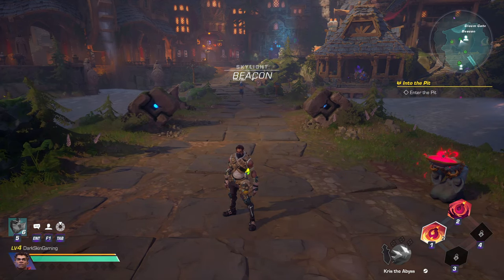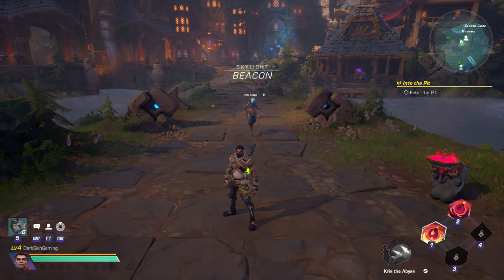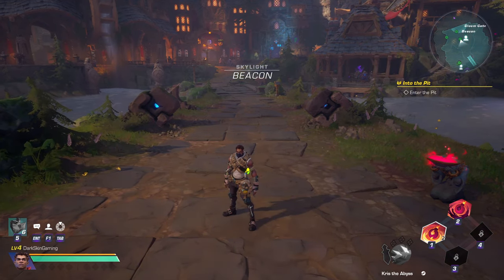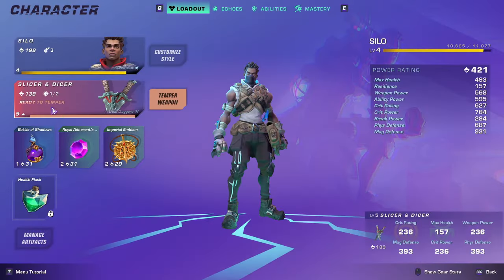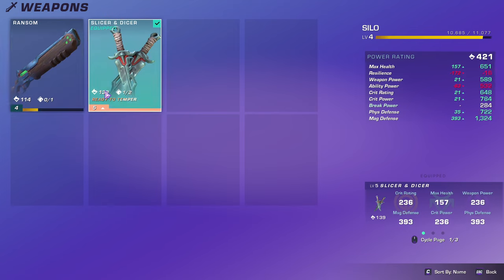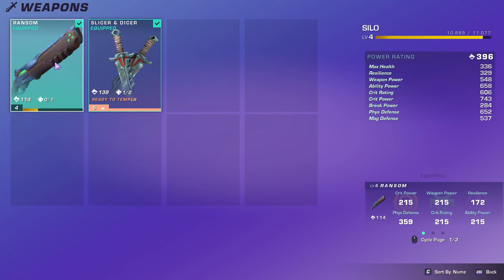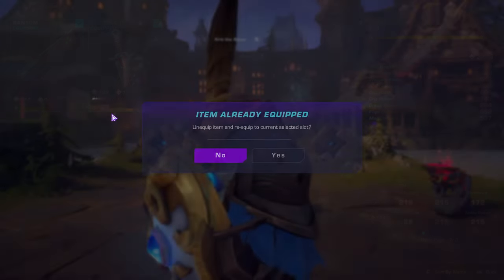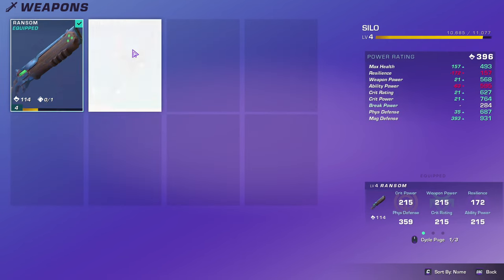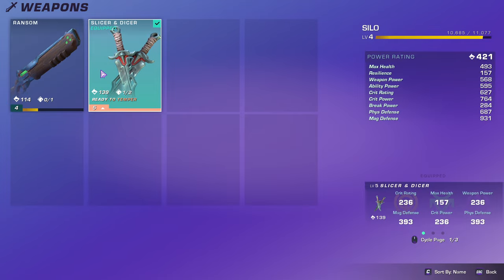What's up guys, it's your boy DS, and today I'm going to be showing you how to use any weapon you want on any Wayfinder. As you can see right here, I am using Silo but with Silo I'm actually using Slicer and Dicer, which are the dual daggers. I do have the original weapon he comes with — Ransom — right here, and you can switch between the two whenever you want. I want to show you exactly how you can get other weapons and use them.